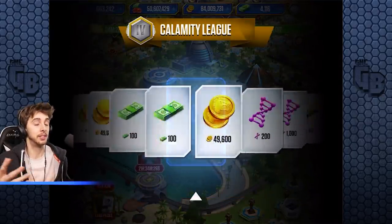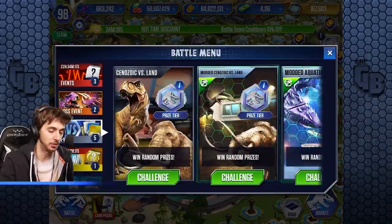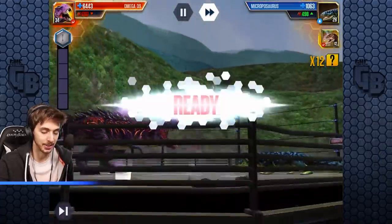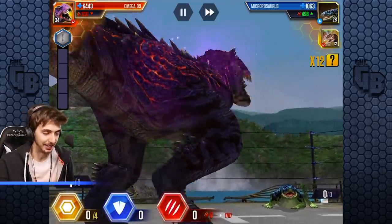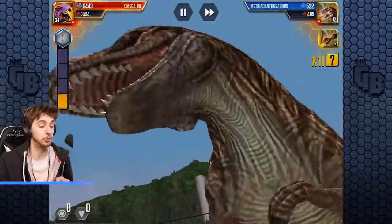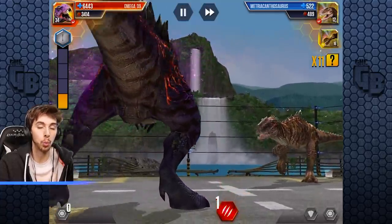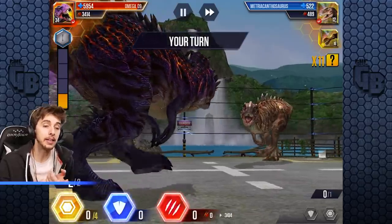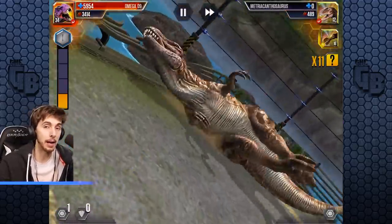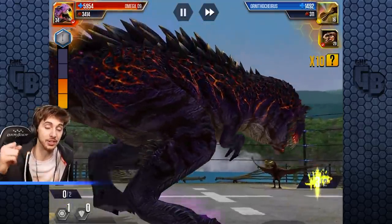I'll take the Calamity League. This mode needs buffing because there's about an 80% chance of winning only coin and food - it's ridiculous. Any creature level 30 plus - let's try this. Oh yes, look at that - we're actually out in the open arena finally! This is one of the best arenas, one of the last added, and you very rarely see it. Such a shame. You can only get it through PvP and even then only if your opponent uses only Jurassic creatures.